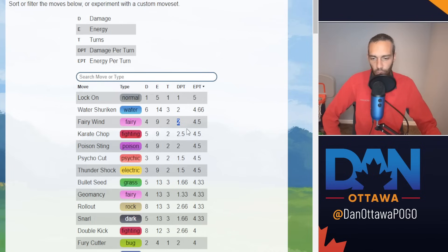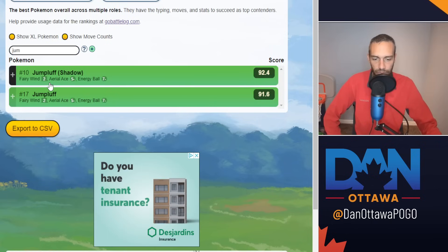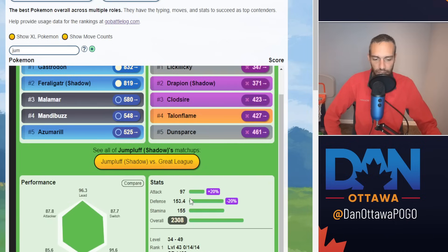Half a damage more per turn on Fairy Wind damage. With Jumpluff being very tanky and having a little more damage, it does well. How strong is this Pokemon's stat product? Fantastic — fits the bill of exactly what you want: super low attack, super high defense, super high stamina, 2,300 overall. Great stat product.